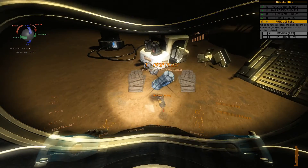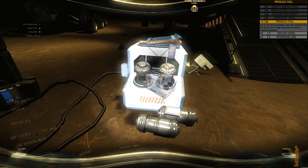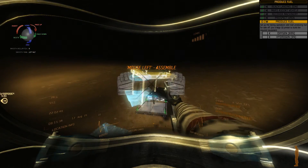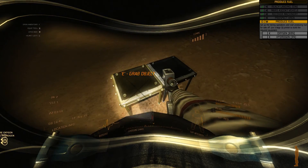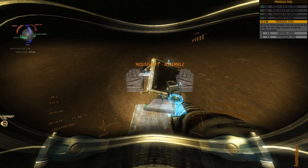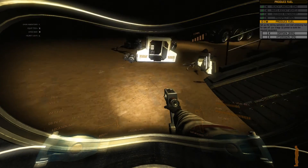Do I see empty barrels somewhere? Oh wait — it already had aluminum here. We have another base which I'm going to weld next to the first one. Is that connected? I have to aim at the thing? I mean, does it connect just because I place it next to it? I hope it does.